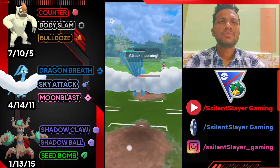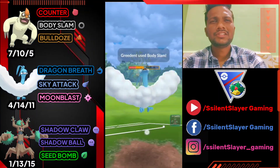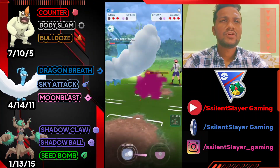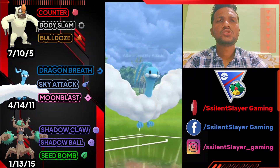Neutral damage from that charge move, so this time I'm not going to shield. I think Altaria can easily survive Body Slam — yep we survived. We got another Body Slam; if he doesn't shield, Credent will be gone. Let's immediately switch to Trevenant.